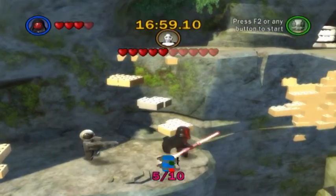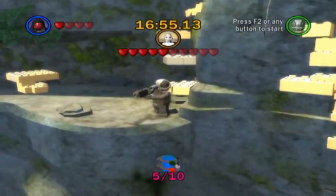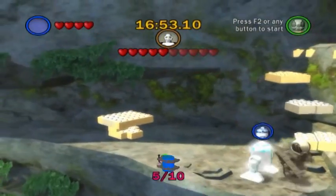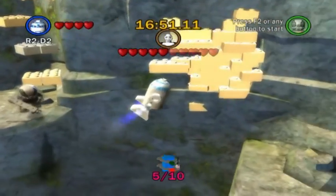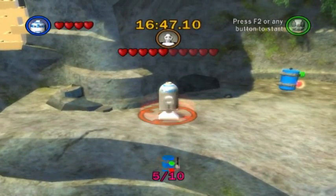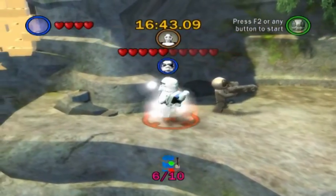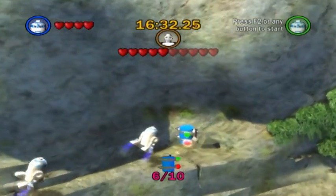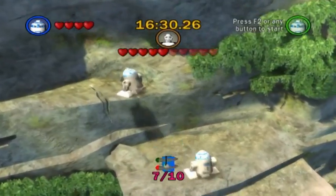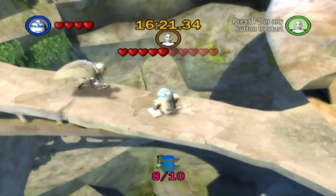At the bottom of the steps, you'll want to take a great leap of faith across. It might be better to use R2 for this — float across — and next to the target pad is minikit number six. And around this little hideaway is minikit number seven. And on the walkway towards Grievous' ship is minikit number eight.